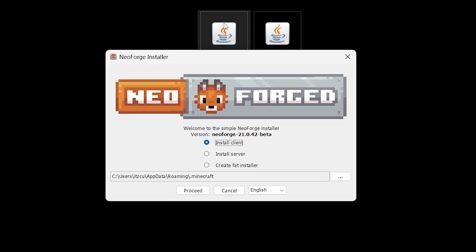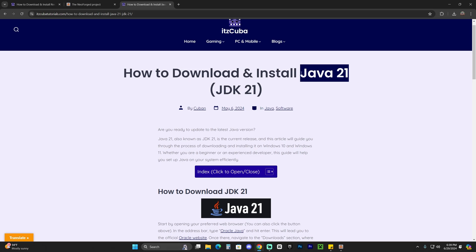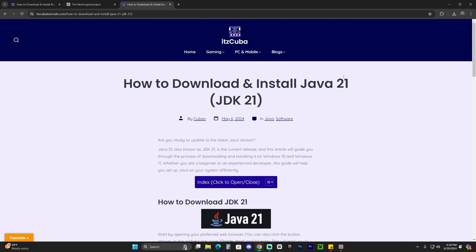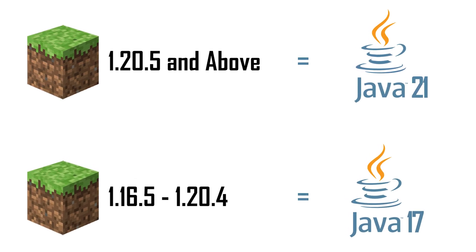If you struggle to open the installer, or you don't see Java when you right-click on it, don't worry — I'm going to show you how to fix that in a second. For those of you who did get the installer open, just select 'Install client' and hit 'Proceed' and the installation will begin. If you were struggling to open the installer, that is because you need Java 21 — this is required for Minecraft 1.21 in order for you to install mods.